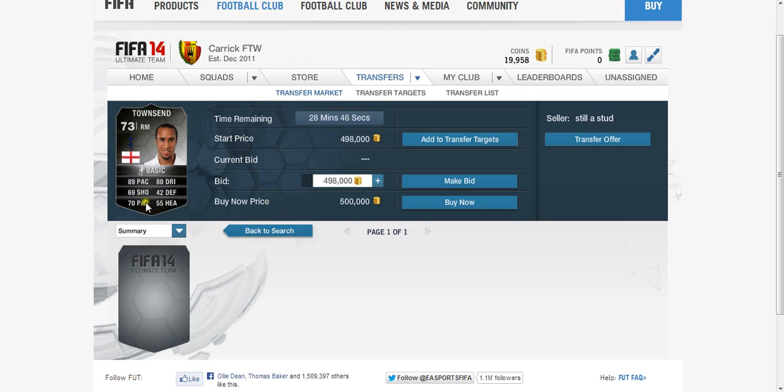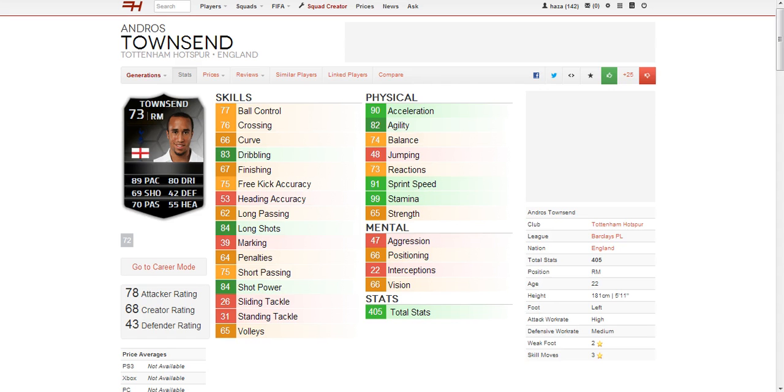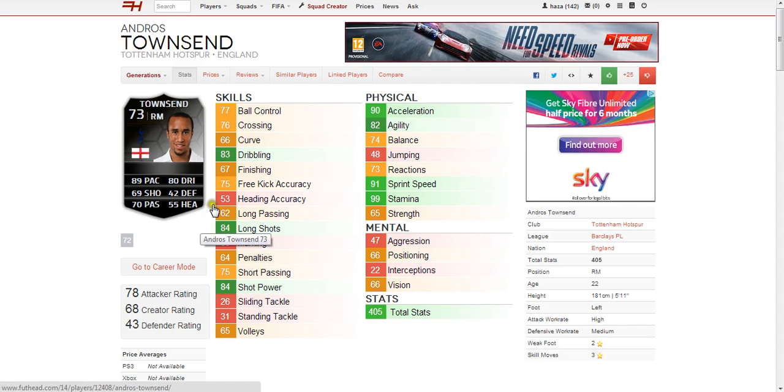He has 89 pace, 80 dribbling, 69 shooting, 42 defense, 70 passing, and 55 heading. On Xbox, his only card is worth 500,000 coins, so very expensive. He has English nationality and, as you can see here, a mixture of good and bad stats.